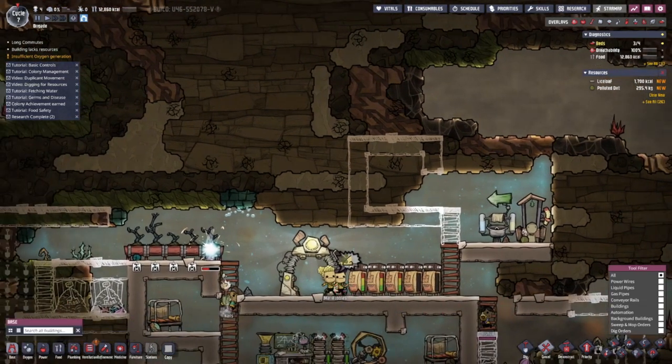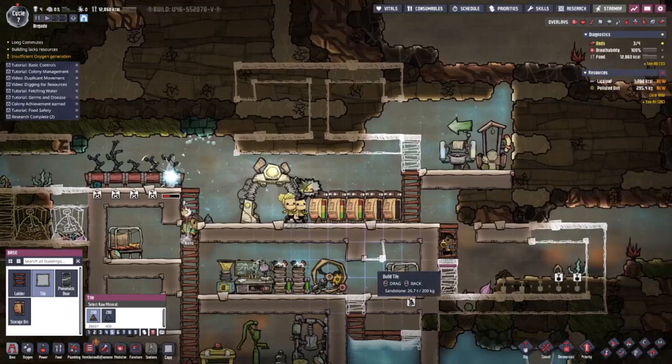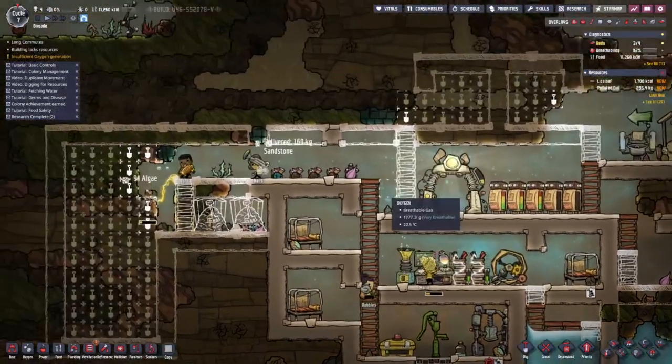Put another room back here - one, two, three, four. Now we have enough bedrooms again. There are a bunch of Mealwood seeds around so I can make a bunch of planters.